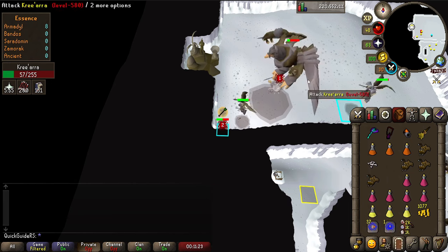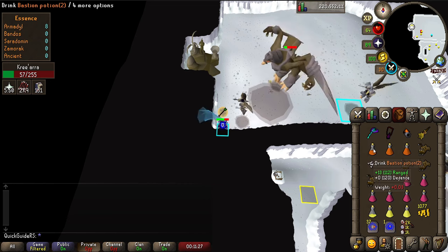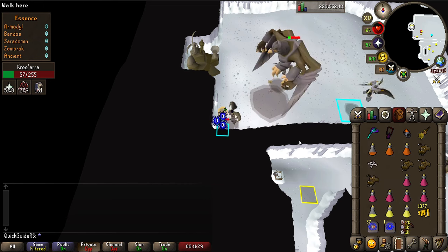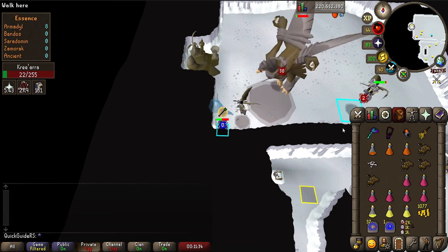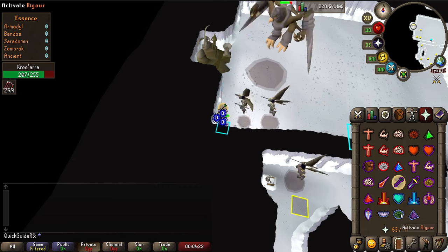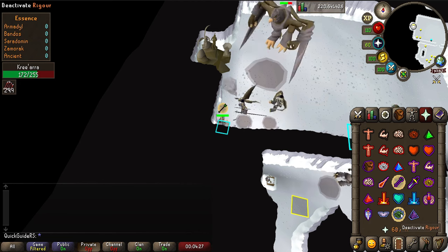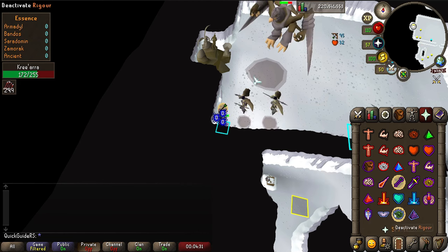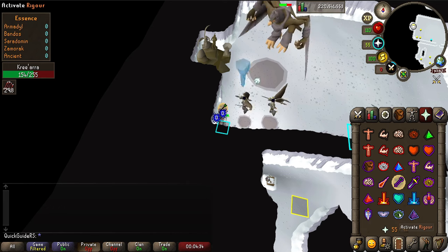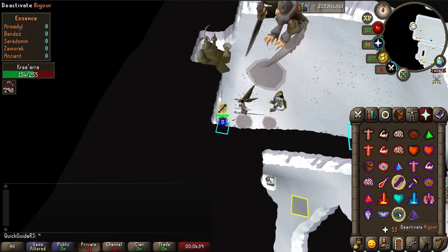Remember to drink a dose of your super restore every 3 brew doses so you don't brew your stats down, and try to limit yourself to 2 doses of bastion potion per kill. If Kree is really low by the time I need to brew up I don't range pot, but if she's still at half health when I need to heal I usually have a sip of range potion after brewing down because a kill will still take a long time. If you are bringing blood barrages it's a good idea to use your Armadyl crossbow special attacks for some extra DPS, because usually you'll end up with full health after blood barraging the minions and using bones to peaches anyway, even without using blowpipe specs.